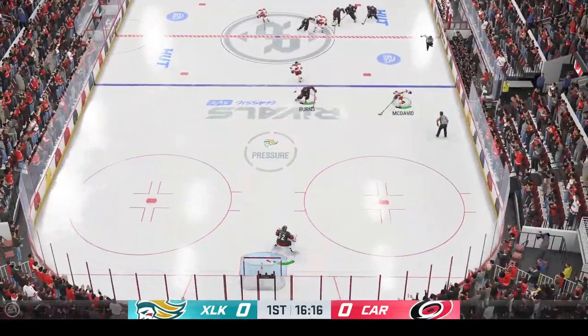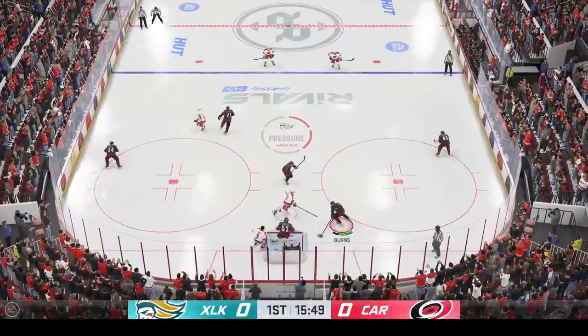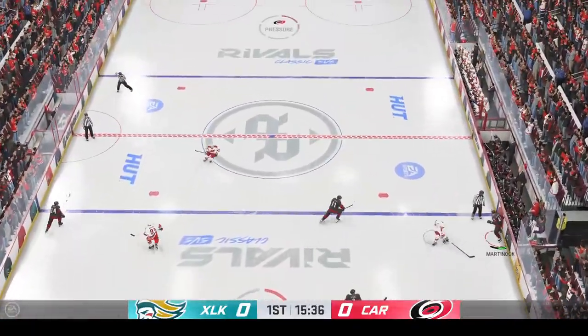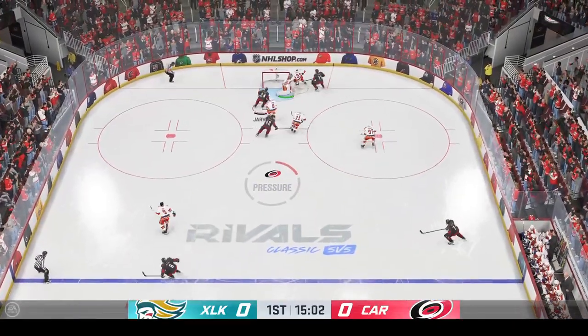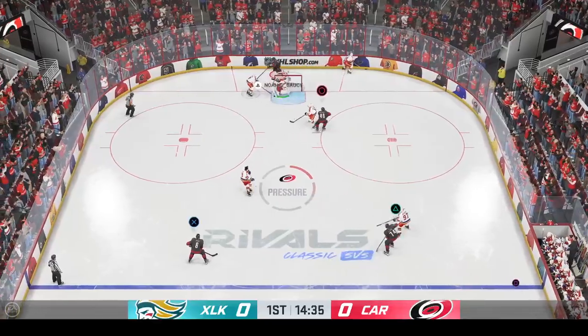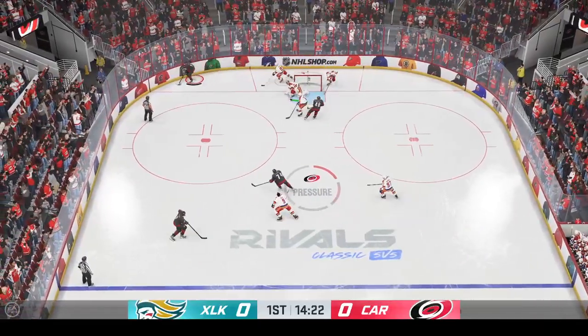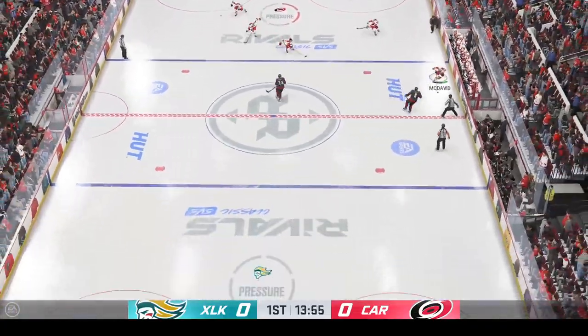This looks dangerous! What a save! Oh my goodness, I thought they had it there off the rush! They've got the defense outnumbered, to his teammate! The Hurricanes have it behind the cage. Takes a hit, he goes down to the ice and coughs up the puck.